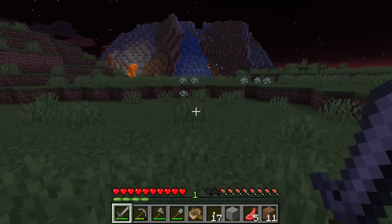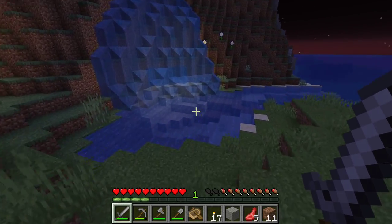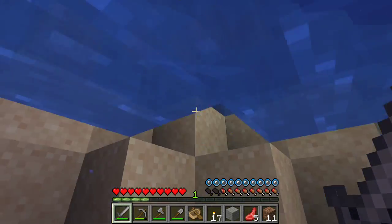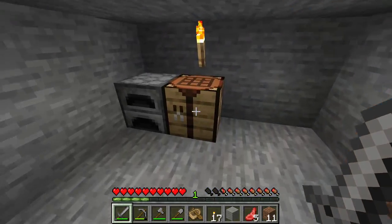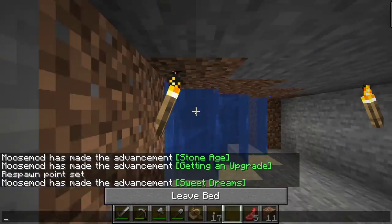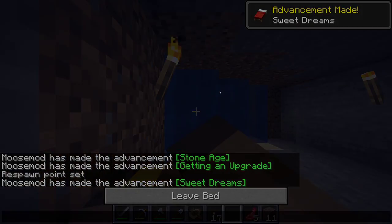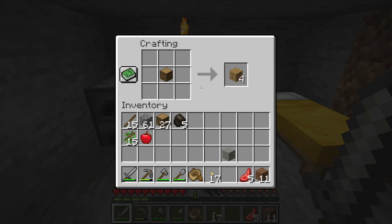Oh no, I can't dye gray. Okay, I need to kill another sheep. Come here sheepy sheep, I can see you there — I really need you now. Can you just come? Tell you what. Now let's get back to our base ASAP because mobs are gonna spawn soon. We survived day one!